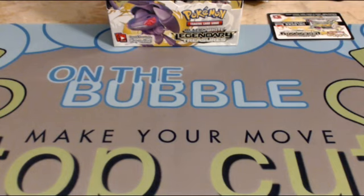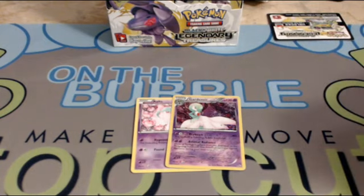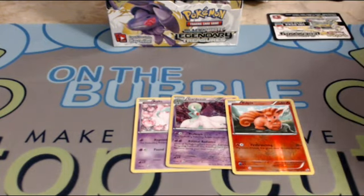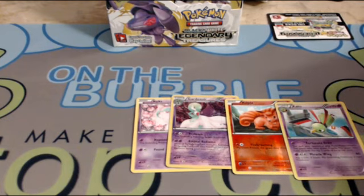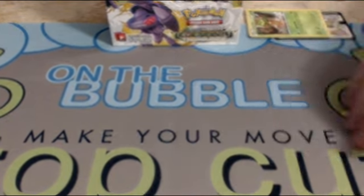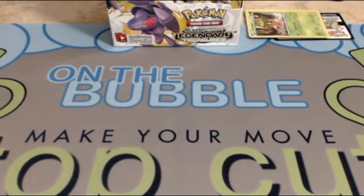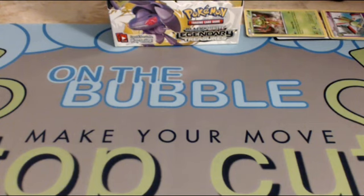The thing they did with this set is there are three shiny collection cards in every pack or two. They take the place of some of the foils and stuff, and they're just really, really beautiful looking — really cute. That's what this set's all about: reprints and cute-looking stuff.